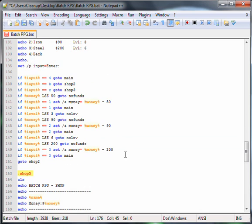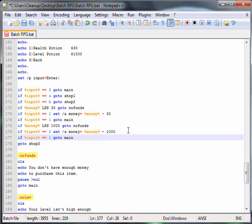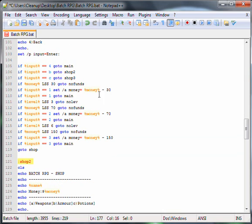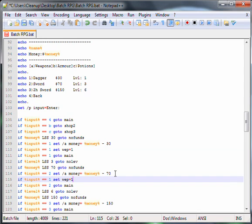I also forgot to mention — here that was just one, one, one. It should be one, two, three. Now what we have to do is — because this is the weapons — if %input% equals 1, set wep equals 1. That will do that. Two and three.